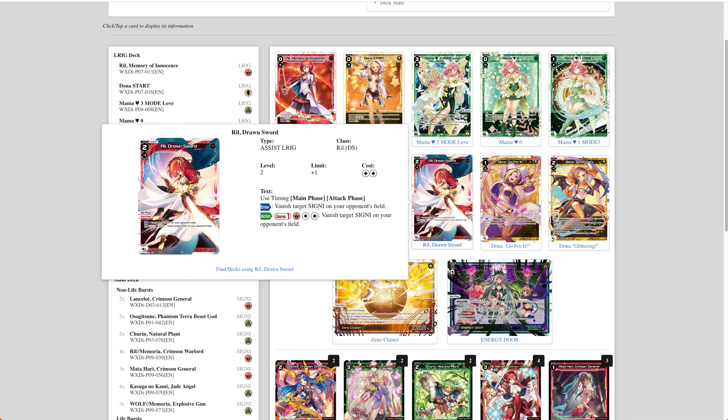Rill Drawn Sword is also very strong. It's a two-enter vanish-something at attack speed, and then you get another effect where you vanish another Signi for three-enter, which is really strong. There's not really any assist that vanishes two or three lanes for five total, especially with at least half of it being at attack phase speed. So I like that a lot.